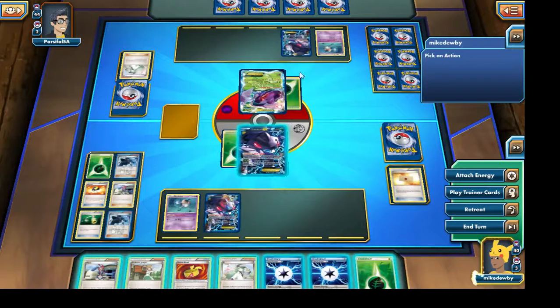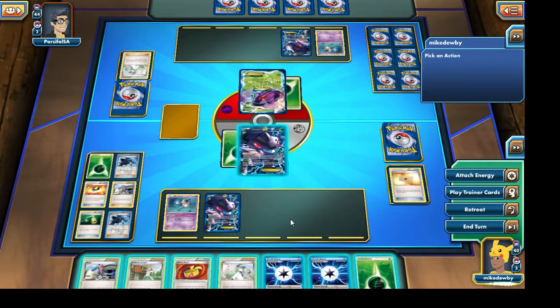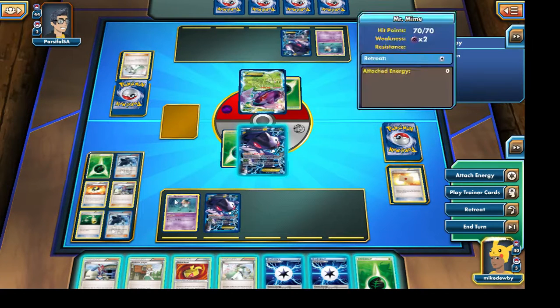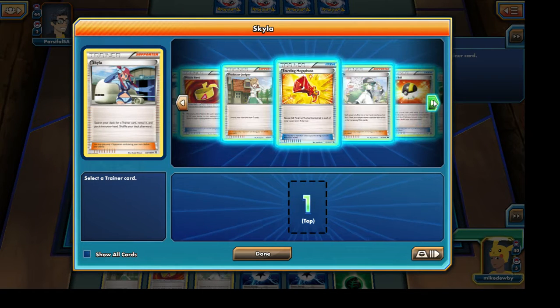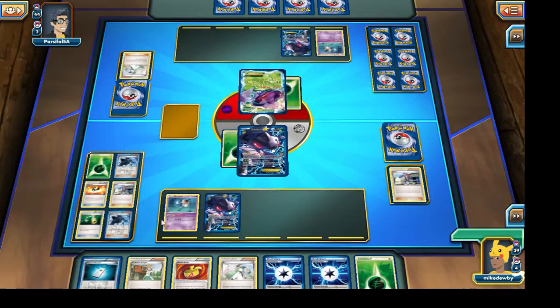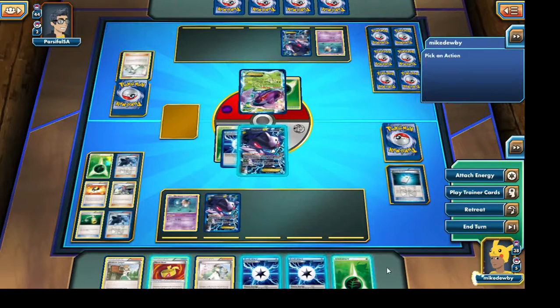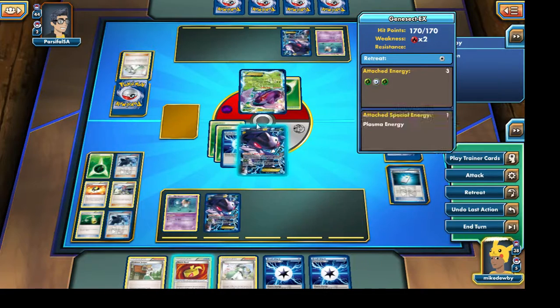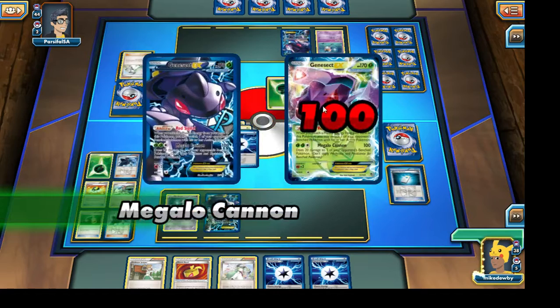We both have one Genesect EX out on the bench and a Mr. Mime. Let's go ahead and Skyla again so we can grab ourselves a Colress Machine so that we can actually start attacking this very turn. Let's go right ahead and attach the Plasma Energy. I'm really hoping our opponent doesn't have a G Booster at hand and possibly another Colress Machine, because then he would be able to one-hit KO our Genesect EX, and that's not something I'm looking forward to.